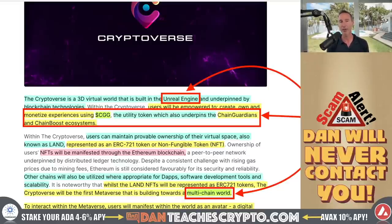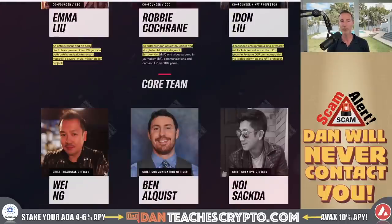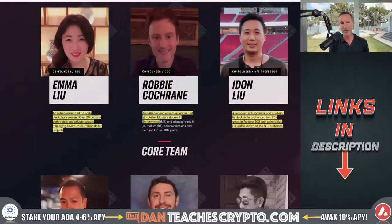Now let's break into the actual team itself. This is from chainguardians.io. If I scroll down, I've got the top three founders right here — the ones that I want to look at, because I don't know where you're going until I know where you've been. You've got three co-founders: Emma Liu, Robbie Cochran, and Iden Liu.